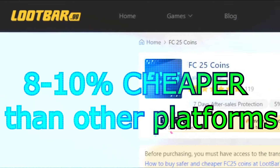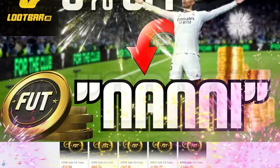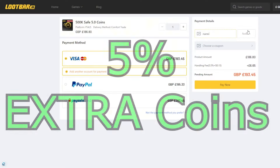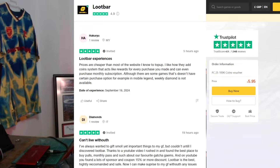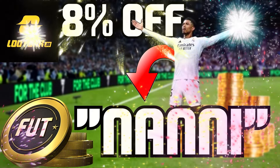Let me introduce you to lootbar.gg — they help out massively and you can get coins as well. They are 8 to 10% cheaper than any other platform available. If you use code 'nanny' you get an additional 8% off on your first purchase, plus 5% extra coins on top every time. Also, a lot of content creators just like these use Lootbar too. So if you are looking for coins, use code 'nanny' and head over to the link in the description or in the comment section and get those coins now.